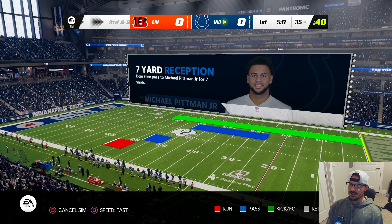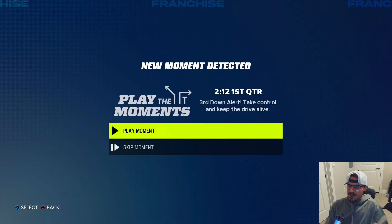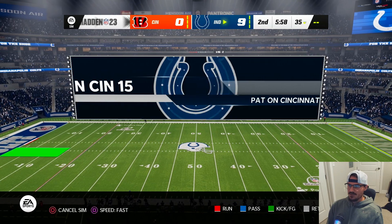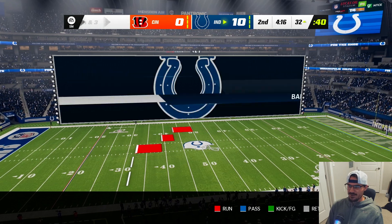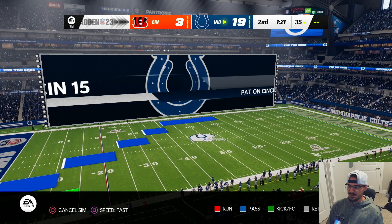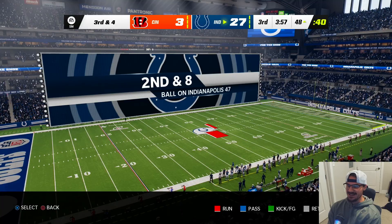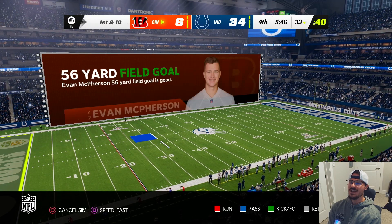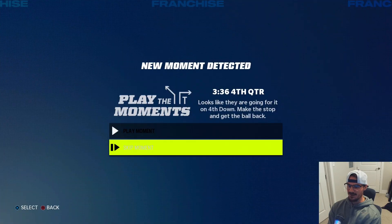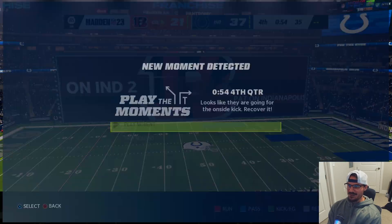At home against Joe Burrow and Cincinnati. Field goal first - up 3-0, then we score again - 10-0. We keep scoring - field goal makes it 13-0, then 23-3, then 27-3. We are just absolutely letting them have it. 34-3 - we are blowing them out in the divisional. Easy win for the Colts! We are going to make it to the next round. Way too easy for the team - we're moving on, baby!